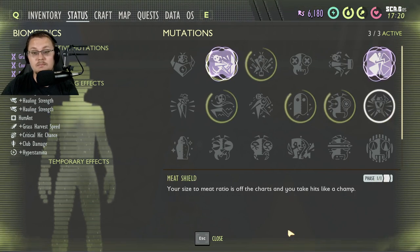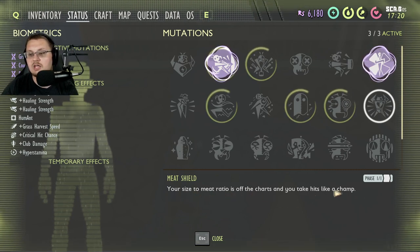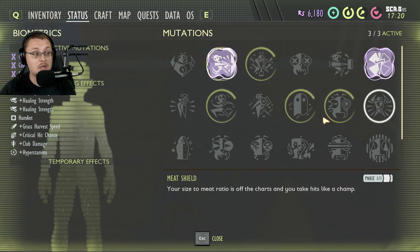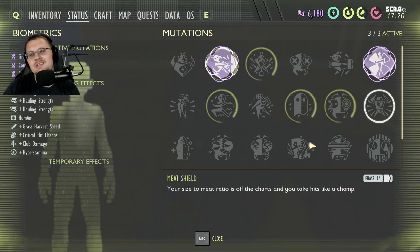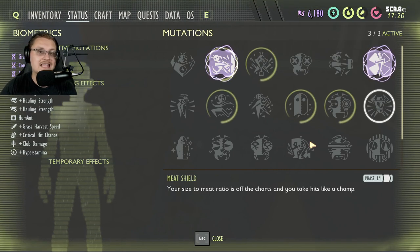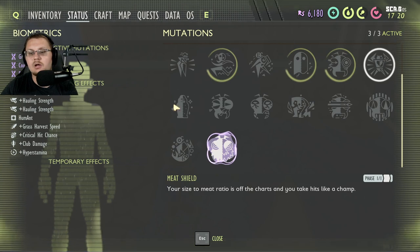Next is Meat Shield — you get this one from Burgle. Your size-to-meat ratio is off the charts and you take hits like a champ. In other words, it makes you have more health. This is a helpful perk in the beginning of the game, but once you start getting armor sets this perk isn't really helpful anymore unless you want to be a very tanky player. I don't use it very often, but it is still a good perk.